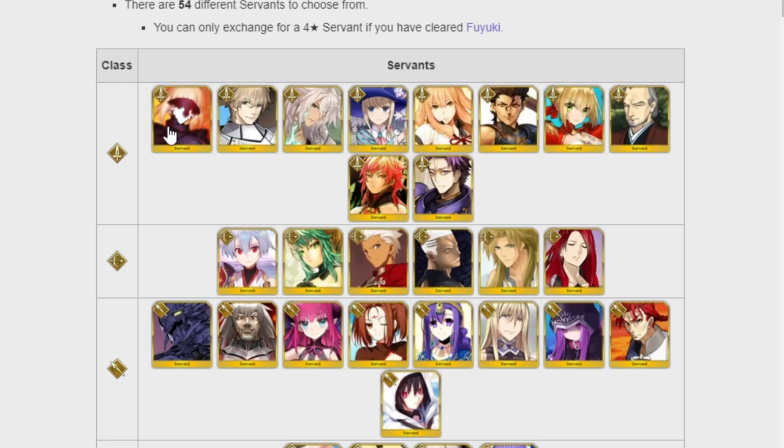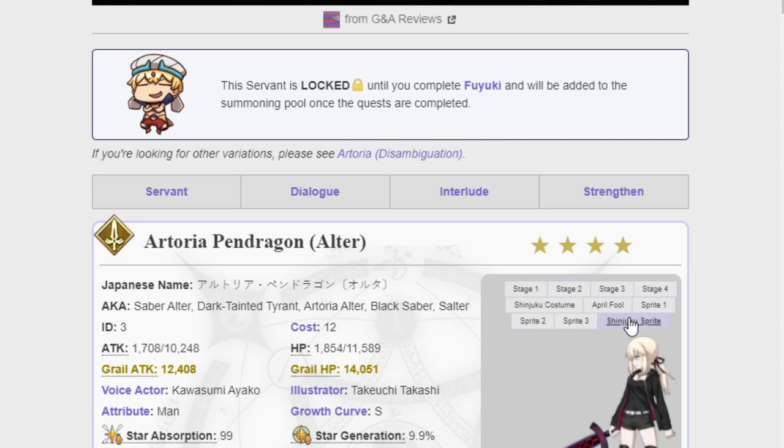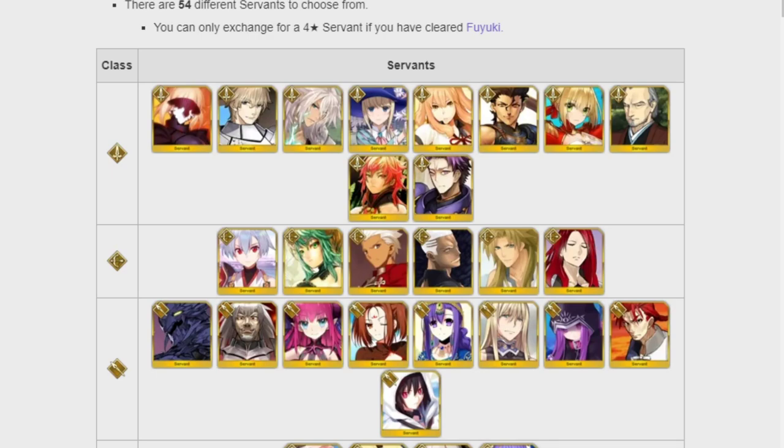First we have Saber Alter. She is Story Locked and she's kind of like a mini version of the five-star Saber. She definitely needs a lot of rank-ups and she's not as good as the five-star version, but she does come with a very special Shinjuku costume that we will get eventually in NA. So if you really like Saber, that's definitely a pretty good unit to pick up. Gai Wen is a Buster Gorilla — he's also Story Locked, so if you love Buster memes, he's a perfectly good person to pick up.